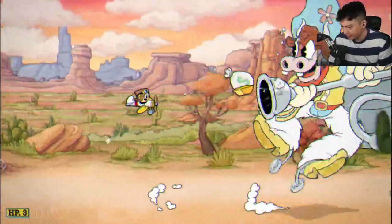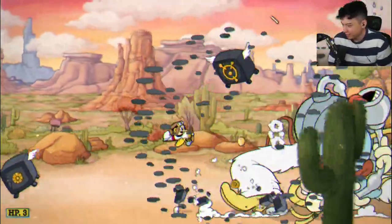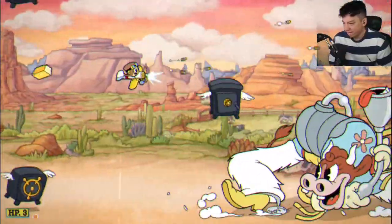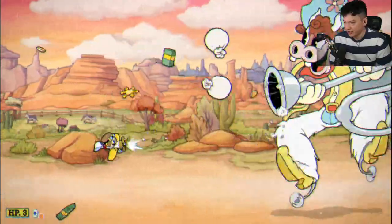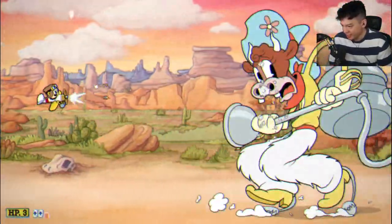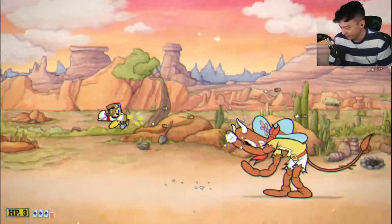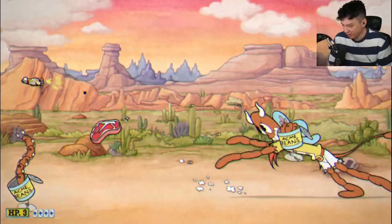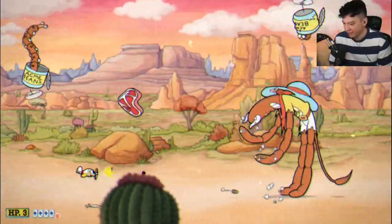The next phase, Esther Winchester will start sucking in the money. I use my bomb here for some invincibility to dodge the safes. Once the safe attack is done, it's back to sucking up money. Keep dodging that, and eventually you'll hit the Shaboing Boing phase — she literally puts herself into a blender and blends into a bunch of Shaboing Boings.